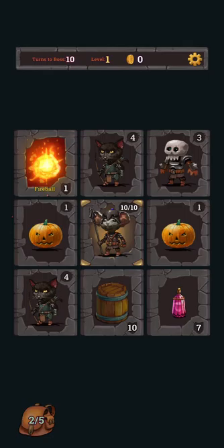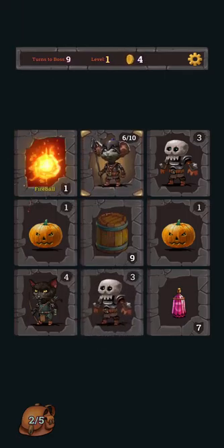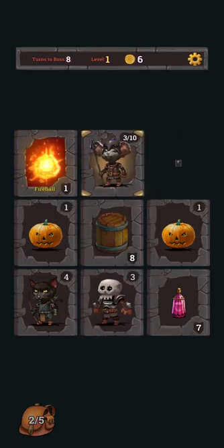So here we are. Our hero is in the middle of this 3x3 grid. We have 10 HP, which you can see in the top right corner of our hero's card. Whenever we attack an opponent, we take damage equal to the number in the top right corner of that opponent's card. For example, if we attack the cat just above us, we're going to lose 4 HP, so we're down to 6 out of 10 HP.